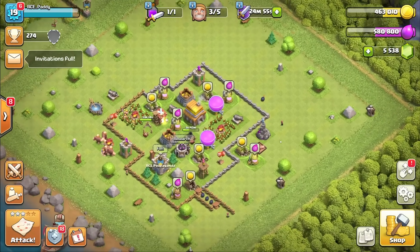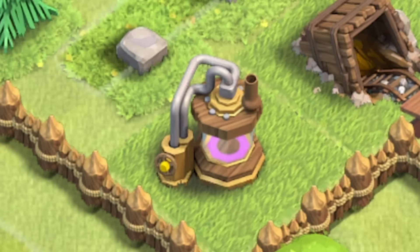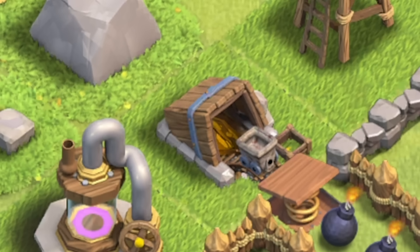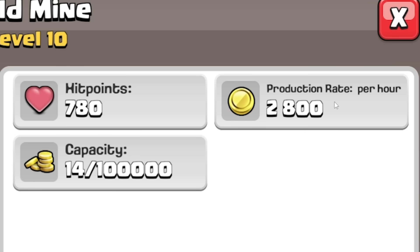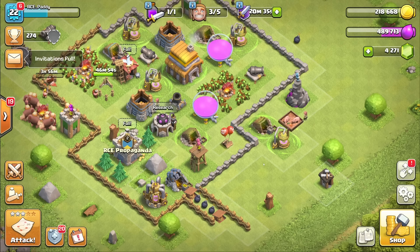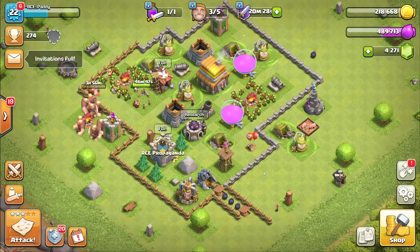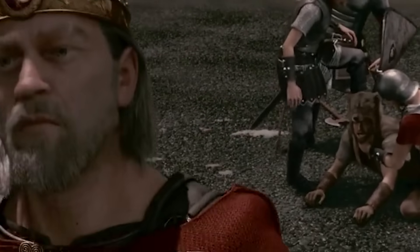We can do the same progression with the elixir collectors and gold collectors, and as I upgrade them you can see them fast-forwarding through time up the different levels. They now give us 2,800 per hour and can store up to 100,000 gold. But to be honest, we're only really focusing on those attacks. So rather than upgrading all the other ones, I may as well just go to the next Town Hall level.